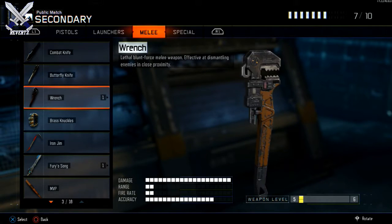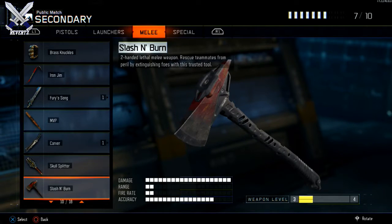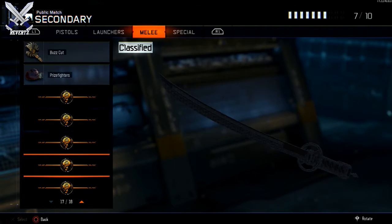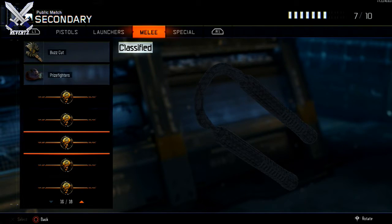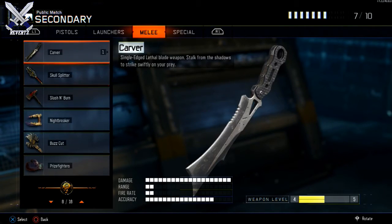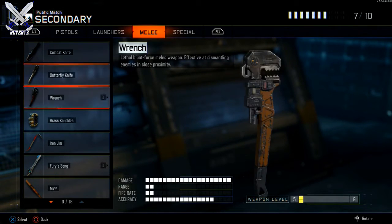Moving on to the melee weapons, I have the Butterfly Knife, the Wrench, the Brass Knuckles, the Iron Gym, the Fury Song, the MVP, the Carver, the Skull Splitter, the Slash and Burn, the Nightbreaker, the Buzzcut, and the Prizefighters from the Community Contract. I'm missing the Malice, the Taser, the Nunchucks, the Sword, and the Shovel, which came from the recent weapon DLC from the Black Market. Those are the only weapons from the melee category that I don't have.